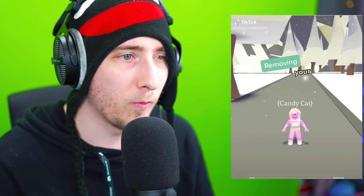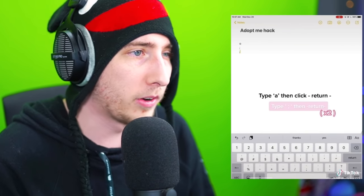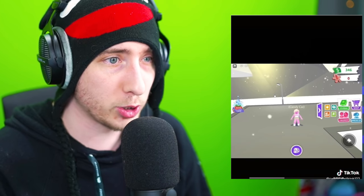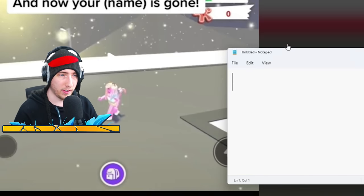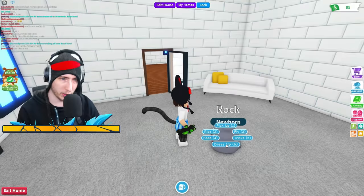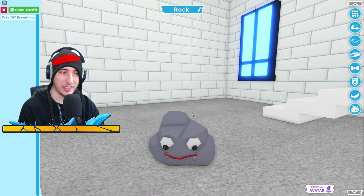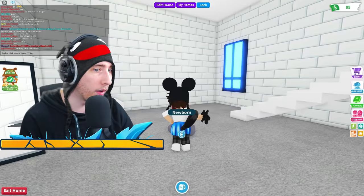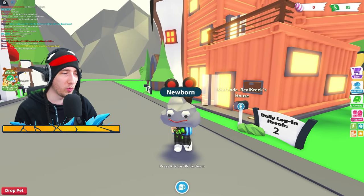Random Adopt Me hack: removing your name above your head. Go to Notes, type 'a', click return, then a semicolon, click return. Go to Adopt Me, go to dress up, delete it, and paste. Let's test it - I got Notepad, typed 'a', enter, semicolon, enter, right-click copy. Loading into Adopt Me. I don't even see my name above my head already. Going to pet dress up, pasting with Ctrl-V, clicking save. The name disappeared - it actually worked! Going outside to check - yep, it totally works.